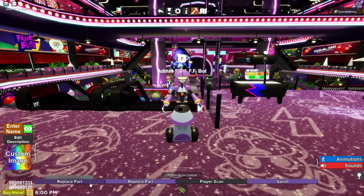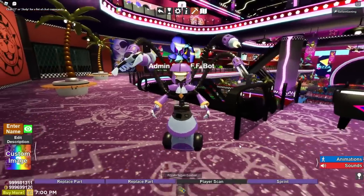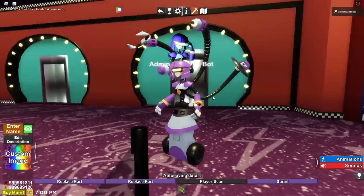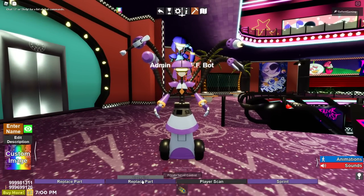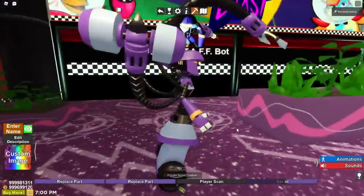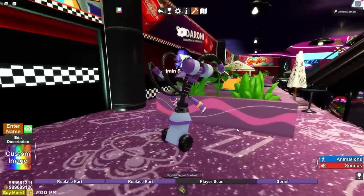This one is the Admin Staff Bot. It has a bunch of abilities: toggle tentacles, a hammer, a claw, a drill, and a saw. We also have a toggle visor — look at that, you got eyes. We have a player scan and a sprint — maximum overdrive. And there's a phaser blast.